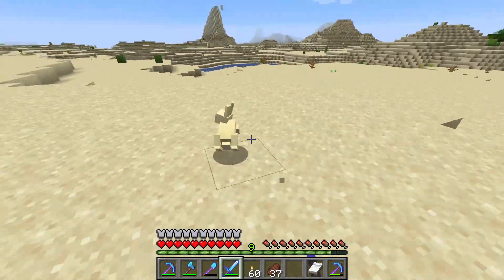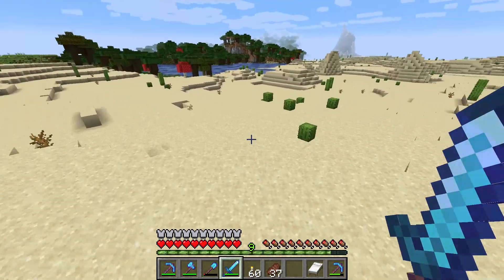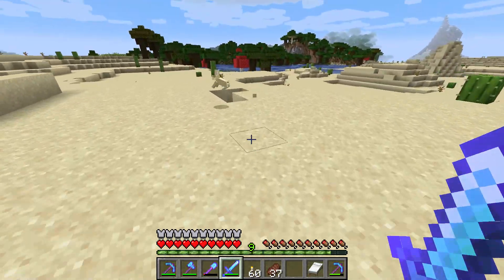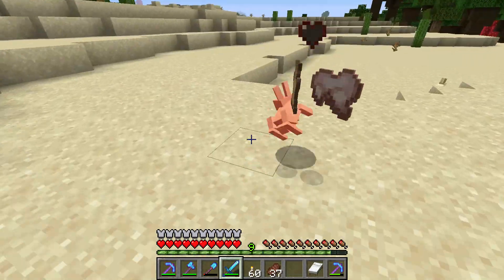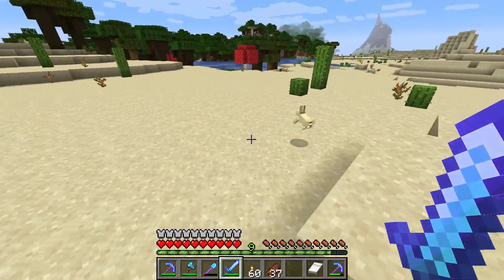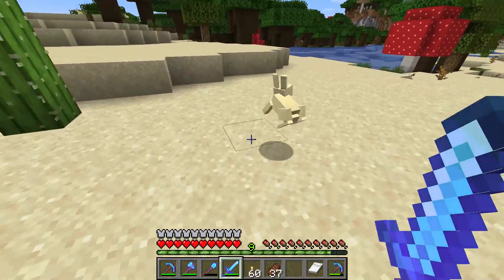I want to show you how to get the rabbit's foot. To get the rabbit's foot, you have to find the rabbit, make it go to sleep by hitting it with a weapon, and maybe it will drop a foot.